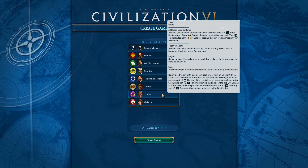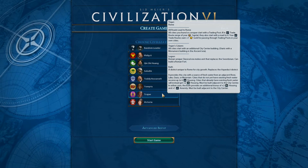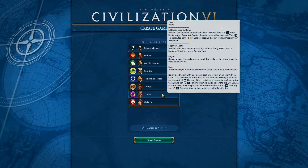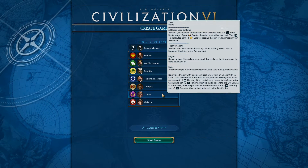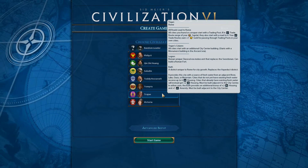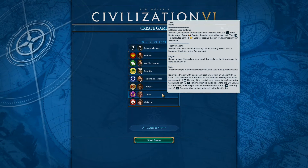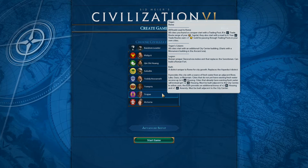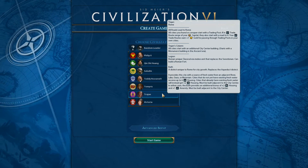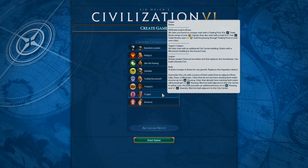That's pretty good because roads are built slightly differently to how they were in Civ 5. No longer does a worker go around building it - it's actually traders who, on their way to and from wherever you're trading, whether it's an internal trade route or another civilization, will start building a road to that city. Our trade routes get plus one gold for passing through trade posts in our own cities.